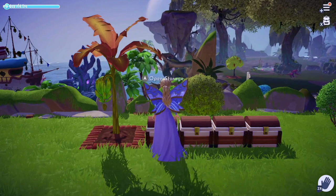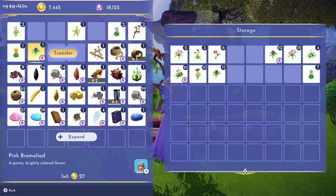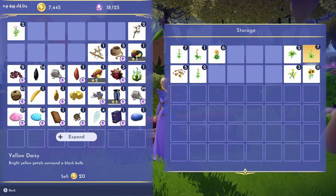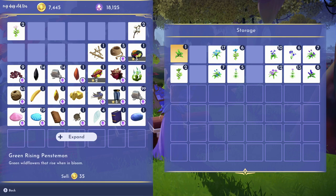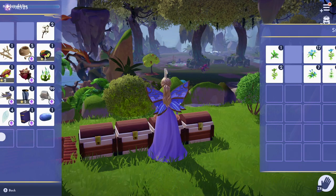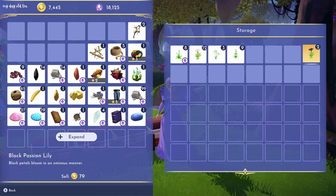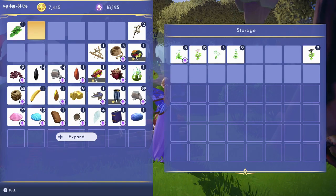Now that everything is sorted, here's what my chests look like: the first holds all my red and pink flowers, the next has all yellow and orange, the third holds green, blue, and purple, and the last holds all my white and black flowers. I think this is going to work really well for me. In the future, I'd love to make a cute flower market or some aesthetic build using the chests to display flowers — if you have any ideas for a build like that, let me know in the comments.